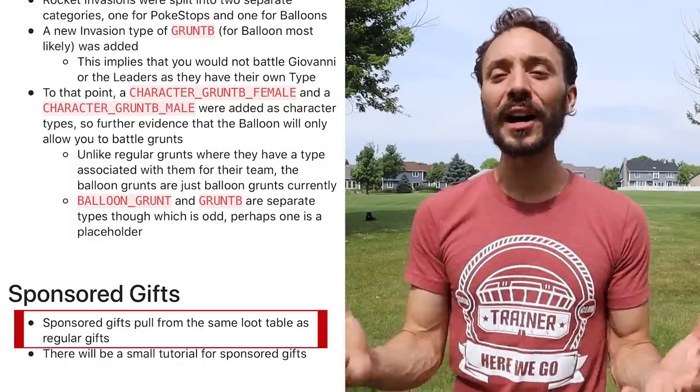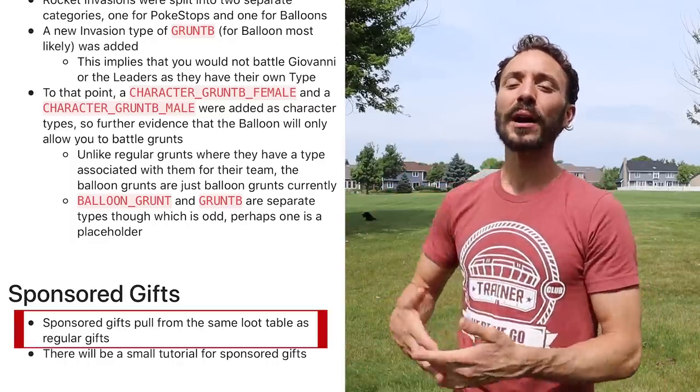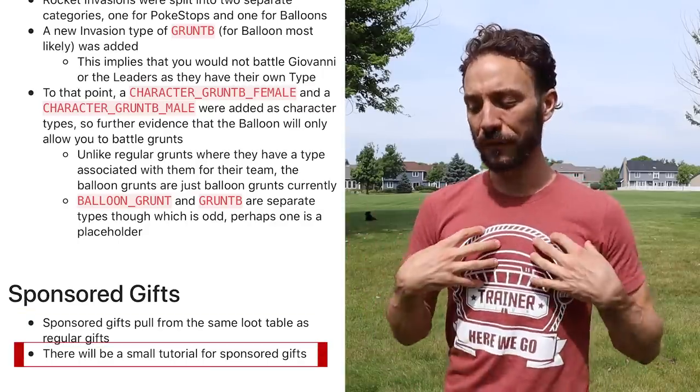Two more things to mention: first, sponsored gifts are currently pulling from the same item pool as regular gifts according to the game code, and there will also be a small tutorial about sponsored gifts. I think they may change that item pool, because if a company is paying money to get their campaign into a gift — the picture we see when we open it — it should probably be a bit more lucrative for players to go after it.